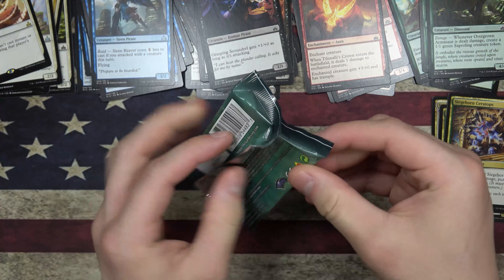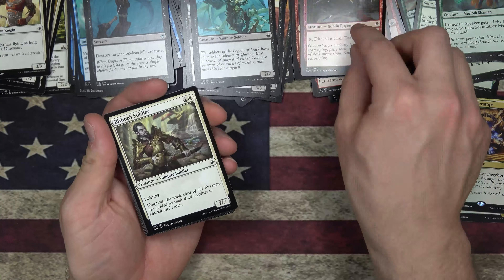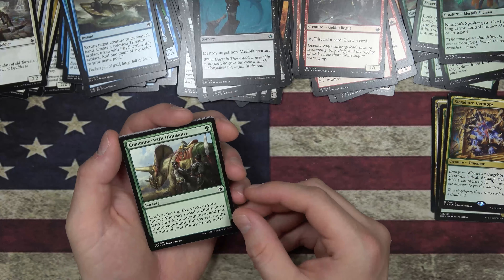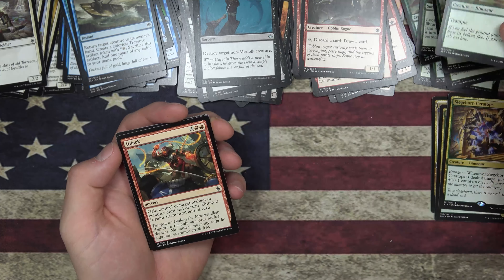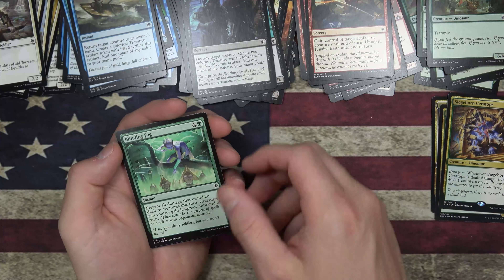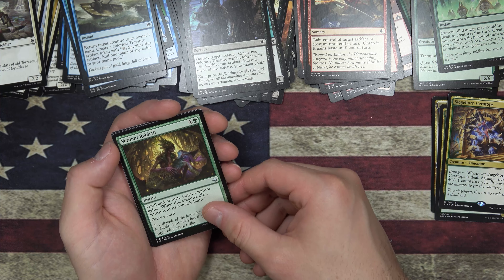How many cards are in this set? 279. We got Paladin Knight, Queen's Bay Soldier, Rummaging Goblin, Bishop's Soldier, Depths of Desire. Another Commune with Dinosaurs, another Colossal Dreadmaw — I definitely have to play green, maybe not mono-green, maybe mostly green with a little bit of something else. Hijack, Contract Killing, Blinding Fog — I like Fog. Verdant Rebirth. Air Elemental, and our rare is Rootbound Crag — we're definitely going to have to have a little splash of red. That is a nice land card.